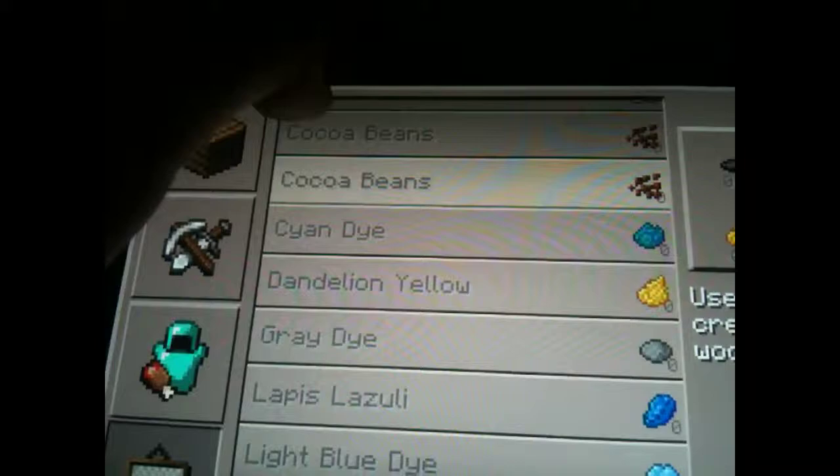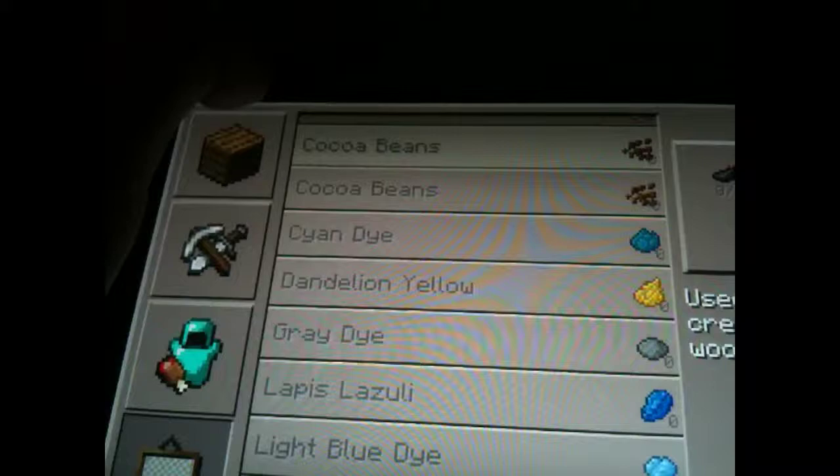Morgan, you know how to make cocoa beans? One ink sac, one red dye, one ink sac, and a cocoa bean.